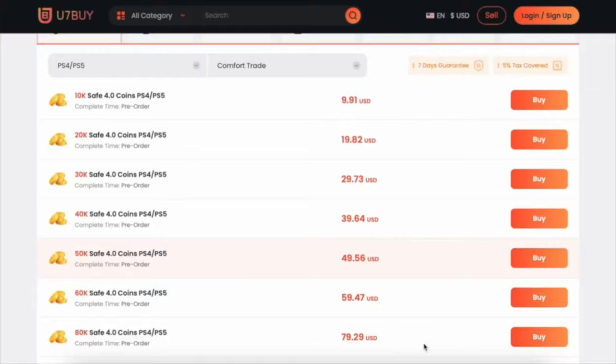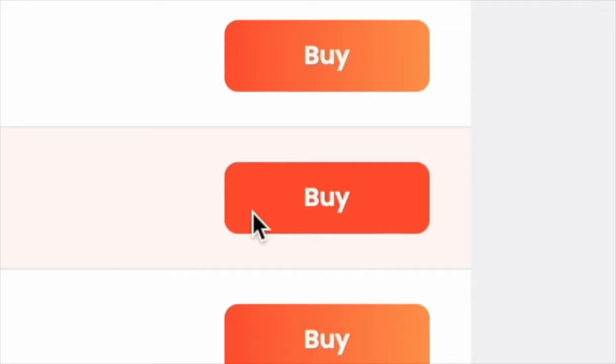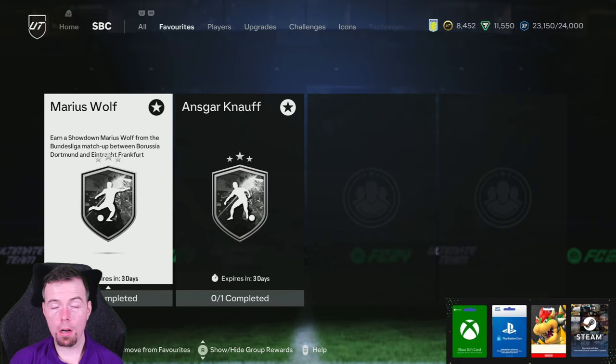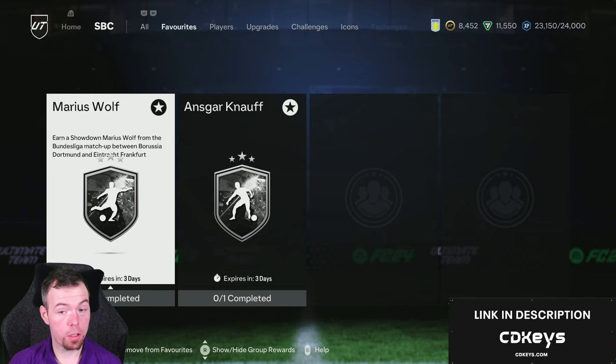Get yourself on the description below to use seven buy, get yourself some cheap reliable coins and don't forget to use King with a cheeky six percent off. Let's get into the video — yo guys, what's going on? King welcome to another Showdown SBC video.